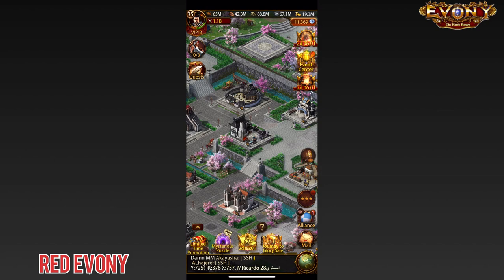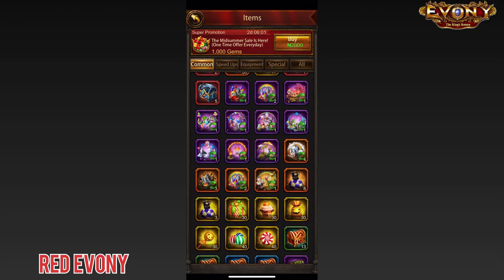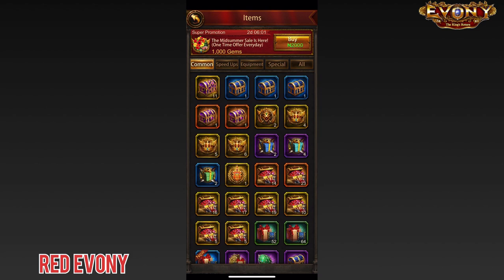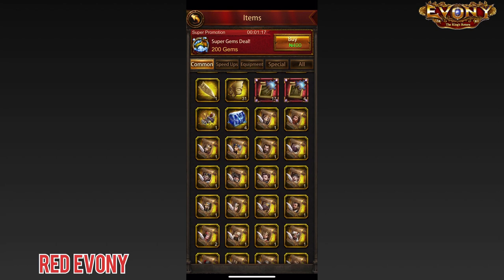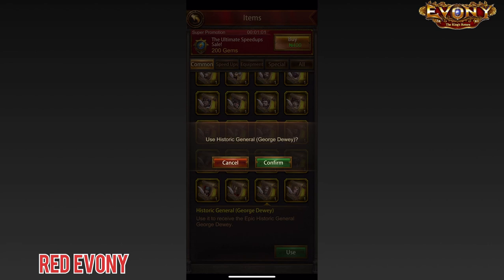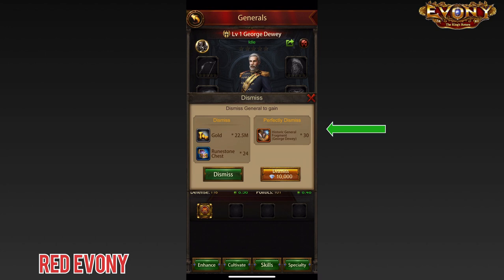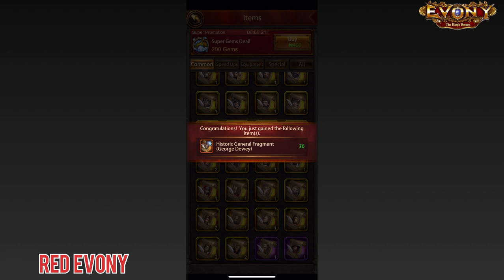I'm going to be ascending George Dewey. Going to my inventory, I have 8 fragments of him. Fortunately, I've got a spare of George Dewey available so I'm going to open that right now. We use George Dewey and then go to Dismiss, looking for the Perfect Dismissal to gain 30 fragments. So we do that for 10,000 gems. And there we have it — 30 fragments for George Dewey.